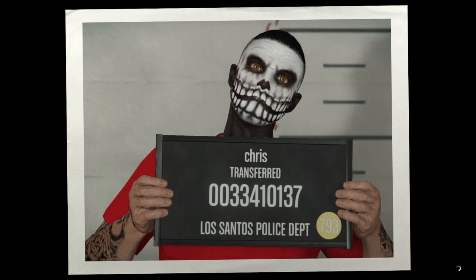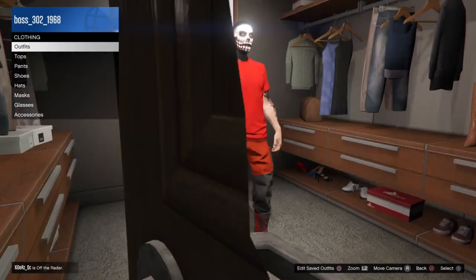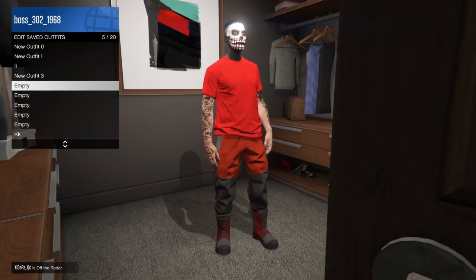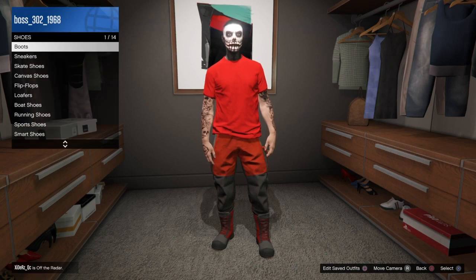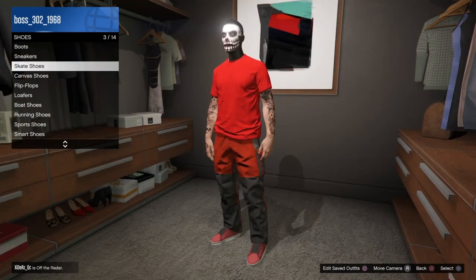Once you spawn back in, make your way to your closet and save this as an outfit. You can change whatever you want after that — easy as that. Hope you guys liked today's video; this has been your boy Frazi with another GTA 5 Online clothing glitch to help you guys out.